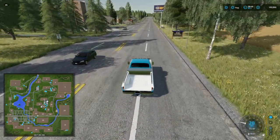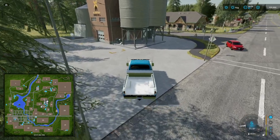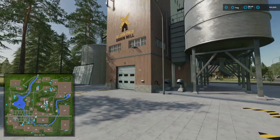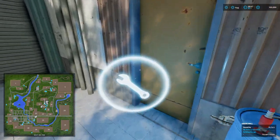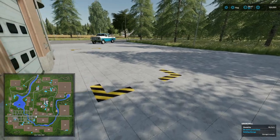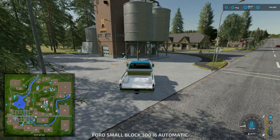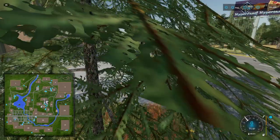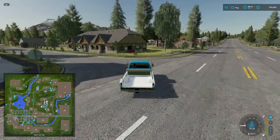We have our first production site here on the left — the grain mill. We must be getting pretty familiar with how these things work, but there's a drop-off, purchase and management for the mill, and flour spawns over there. I'm sure there'll come a point when I stop getting out and looking at all the basic ones, but for now we'll keep doing it.